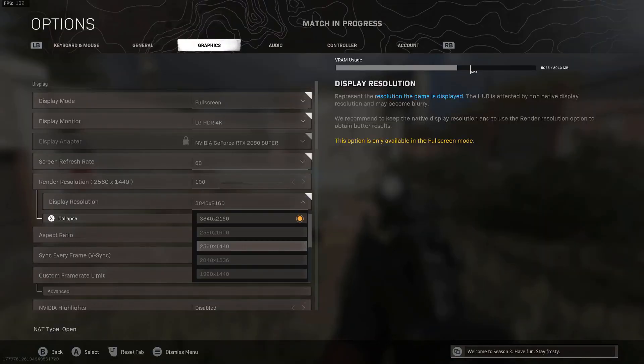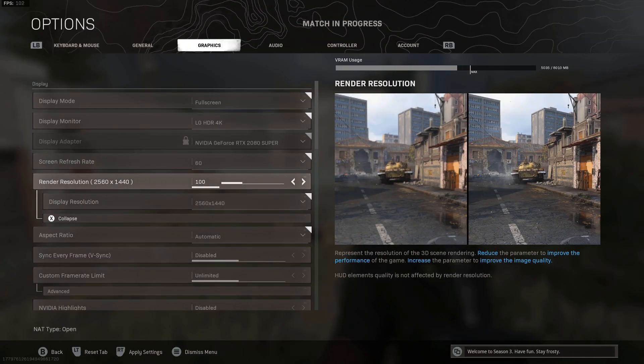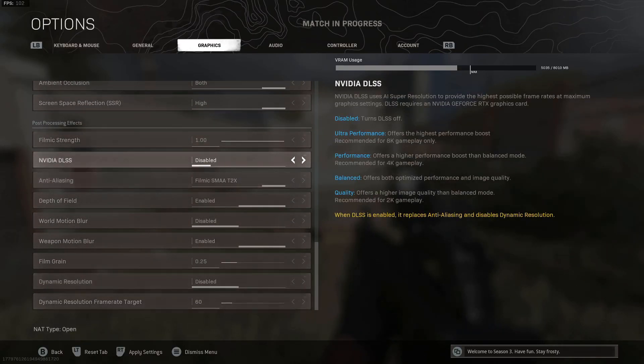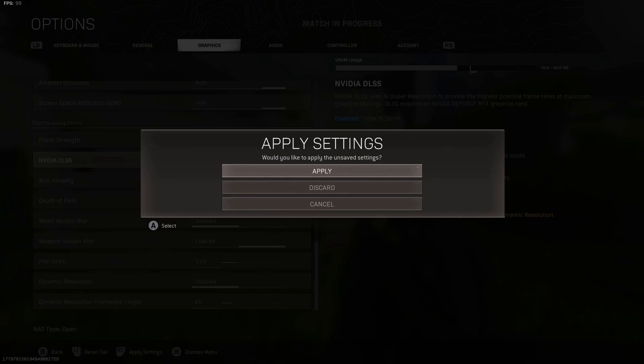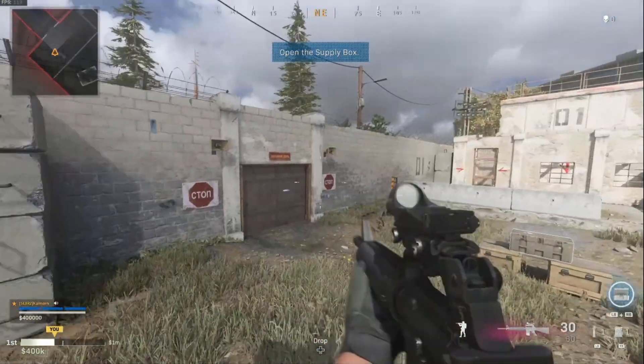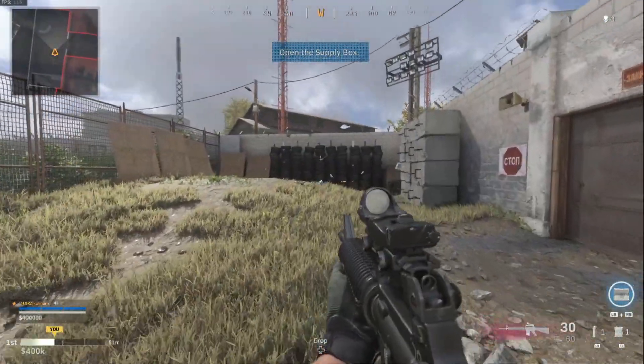Now let's change it to 1440p, which is 2560 by 1440. We'll keep the render resolution at 100% to keep it a fair test. Disabling DLSS, I'm now getting around 120 frames per second at 1440p without DLSS enabled.